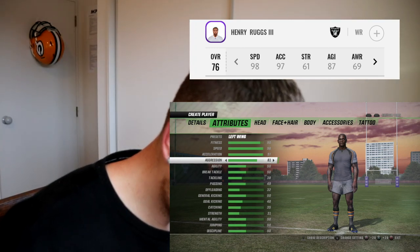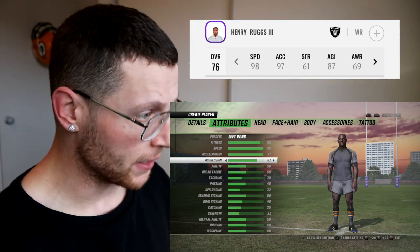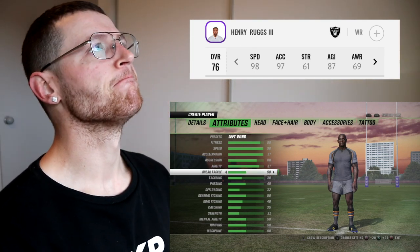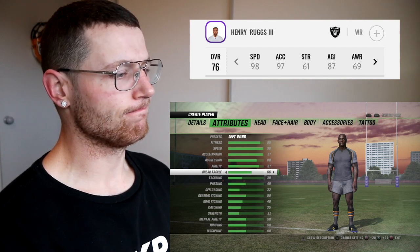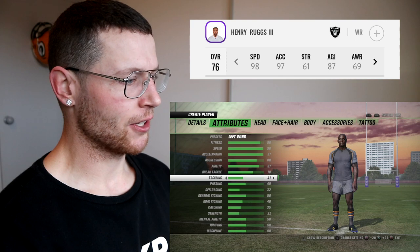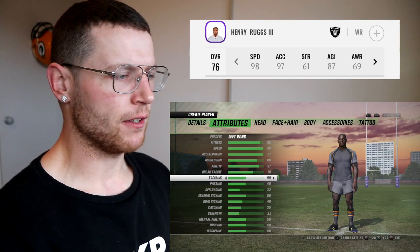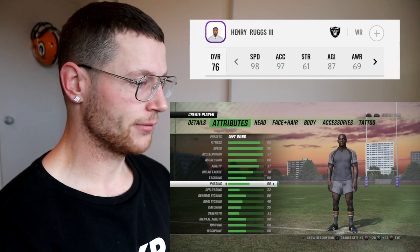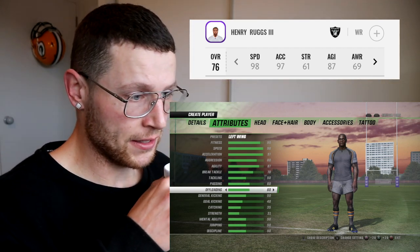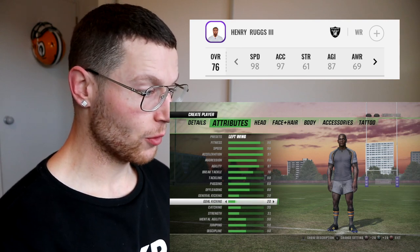Aggression — we'll keep it at 80. Agility — 87. Break tackle — I'm going to say 70. He's not the biggest, but he's got speed and speed kills. Tackling — we'll keep that at... did he play corner? If he played corner, he can definitely hit a tackle. But I'm not going to look that up — we're going to go 50. Passing — I'm going to say 60. Offloading — we're going to go 60. Now offloading is basically just a little pop pass, a little lateral, and I feel like he can definitely do those. General kicking — he's definitely not going to kick, we're going to bring that down to 30. Goal kicking — hell no — we're going to bring that down to 20.